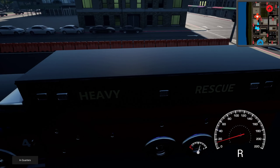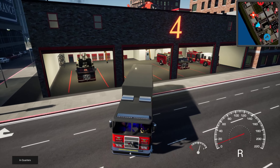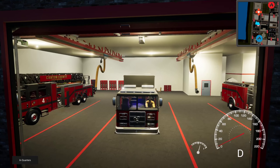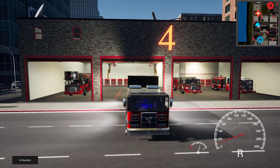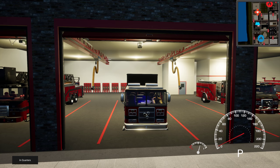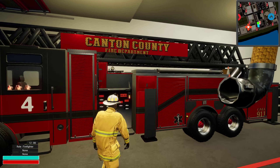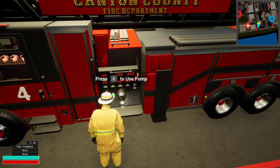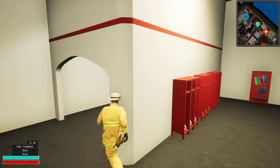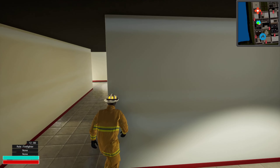We already have our Quint. So we can actually do either a brush engine or an ambulance if we were playing with EMS allowed. I'm just going to put in the rescue in this place. Even though using the rescue in this game — the main use would really be for accidents or residential rescues — I'm sure there's going to be a lot more variety of different calls.